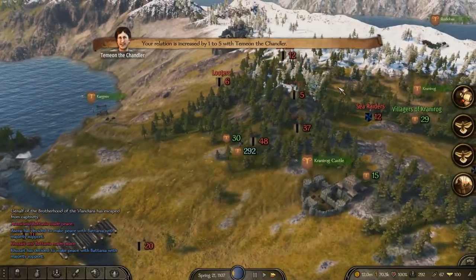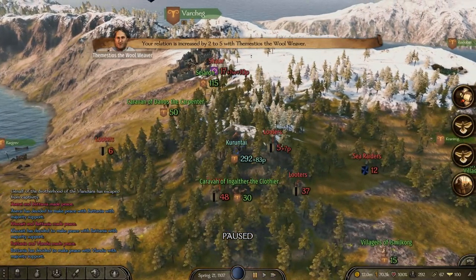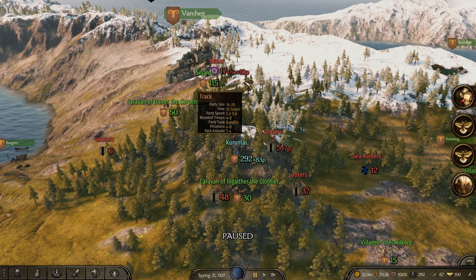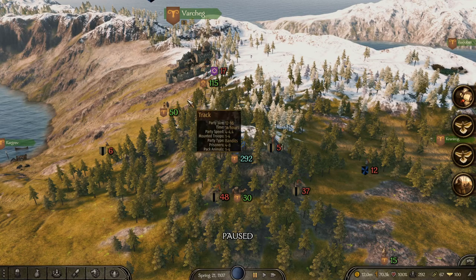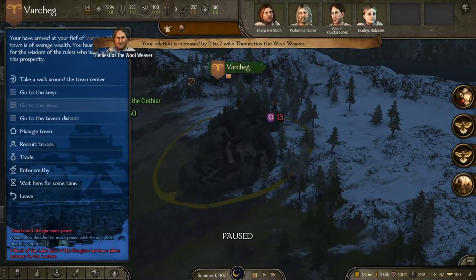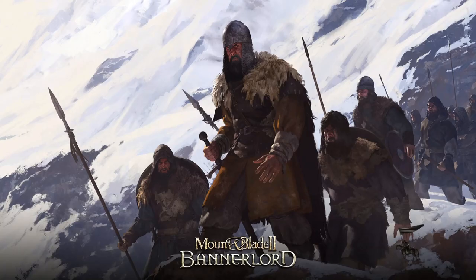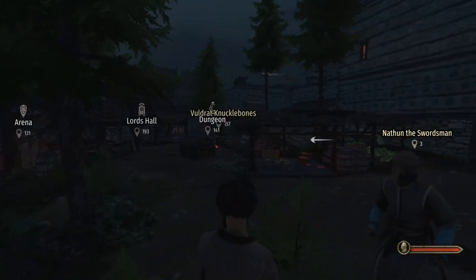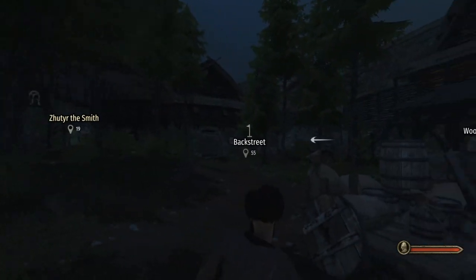If I find a lord showing even one or two wounded troops, that means not all their troops are fully healed — it's a good time to attack. In towns and castles, holding Left Alt shows all locations, making it much easier to navigate. Without it, it takes a really long time to find what you're looking for. On the world map with Left Alt held, everything becomes visible and it's a lot easier to get around.